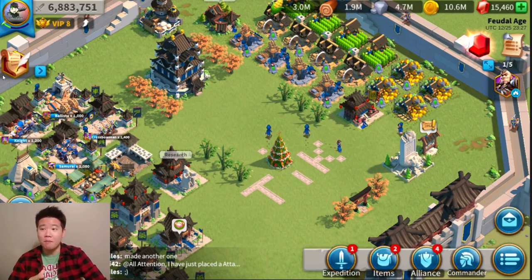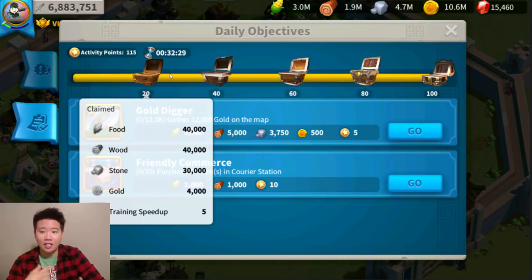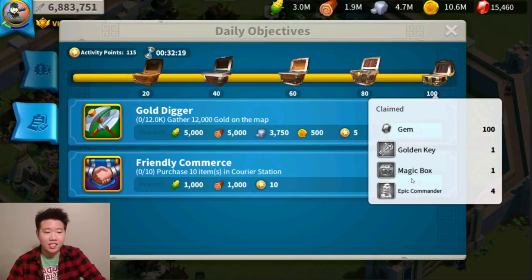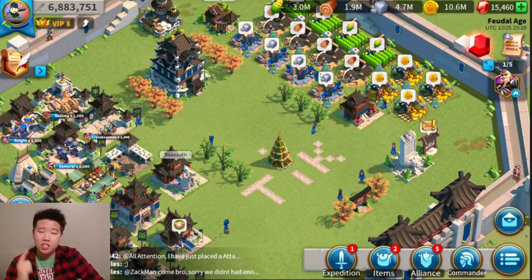Tip number one is to do your daily quests. I've said this so many times already — do your daily quests because you're going to get a lot of resources at the 20 activity points mark, more resources, more items, and at the end you get gems, golden keys, and sculptures. This will vary depending on your VIP level. It's the easiest part — just grind and put in the effort.